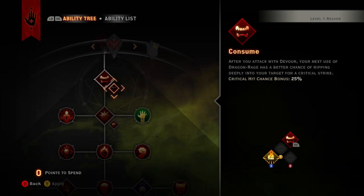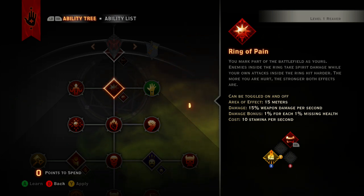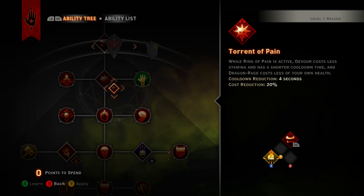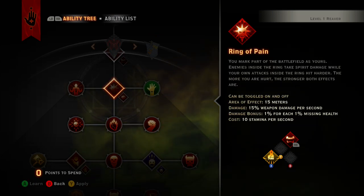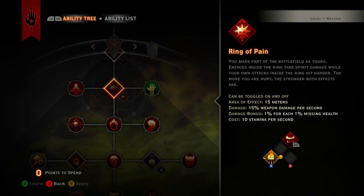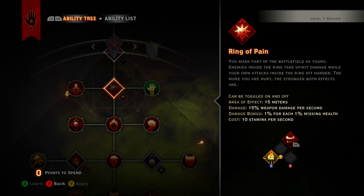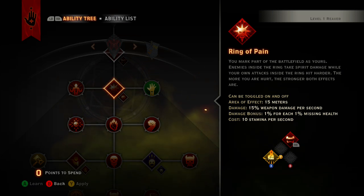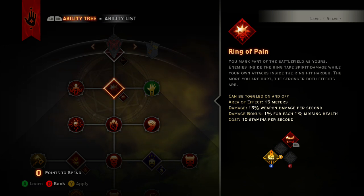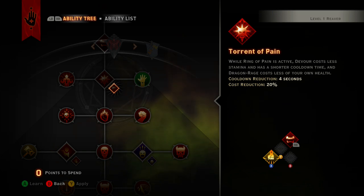With the Reaver, what a lot of people are calling 'health management' - I thought it was a really good way to phrase it. With most characters you just watch out and keep your shields up, but with the Reaver, in order to actually be a huge part of the team and put out so much damage, you have to learn health management. You've got to watch your health bar and understand your moves. Also, when you upgrade Ring of Pain to Torrent of Pain, it costs less stamina, has a shorter cooldown, and Dragon Rage costs less of your own health.